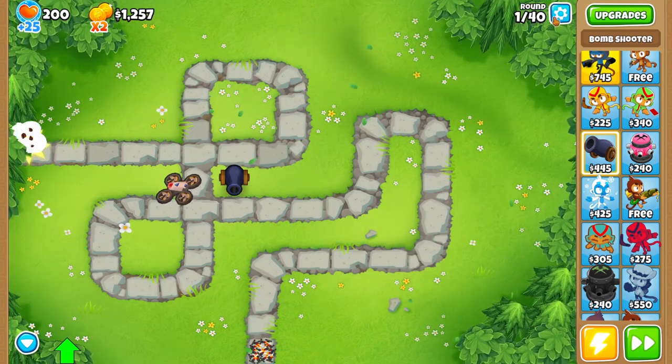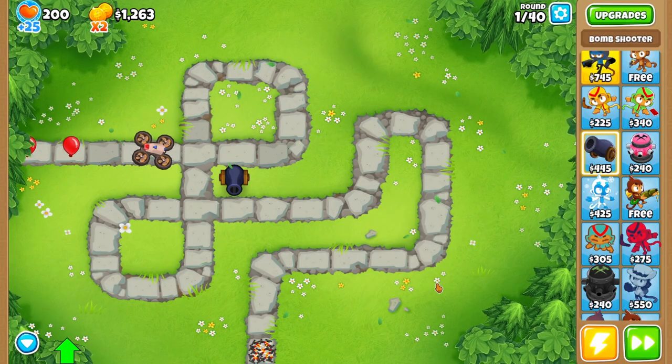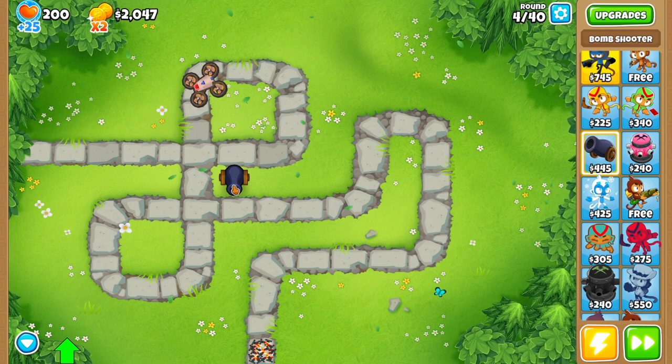We're not going to do one specific path — we're actually going to cross-path it. So, 555 Bomb Shooter. We did this with the Mortar Monkey, so it'd be kind of cool to see which one is better out of the two.